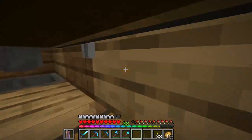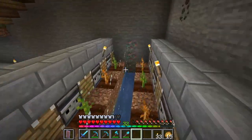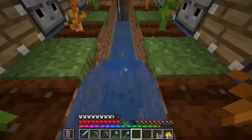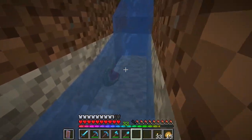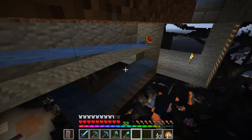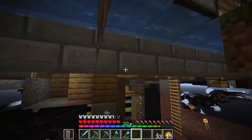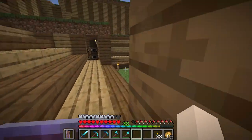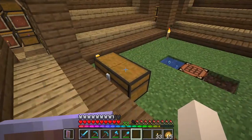Over here we have the pumpkin and melon farm, hooked up to a collection system. With the free cam: pumpkins and melons have glass panes set down the middle all the way around. You can watch the melons go up, around, and into the hopper. Blue ice or any ice would really help speed these up. The lava farm is still working beautifully.